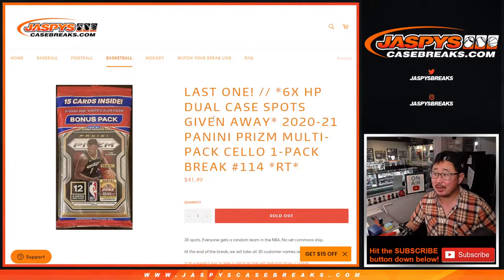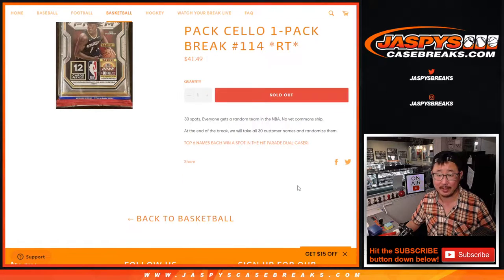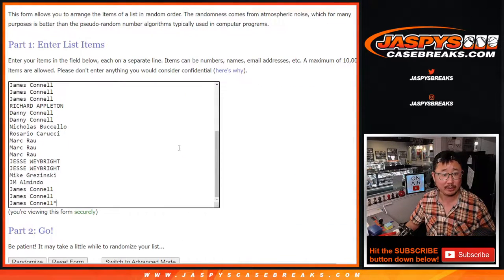Hi everybody, Joe for jazbeescasebreaks.com coming at you with a Prism cello pack, break number 114, giving away the final six spots in the Hit Parade Basketball Dual Case Break. If you're watching live, we just have to move two full spots, then we're in Breaksville. Let's get that done. Big thanks to everybody here for getting in on the action.